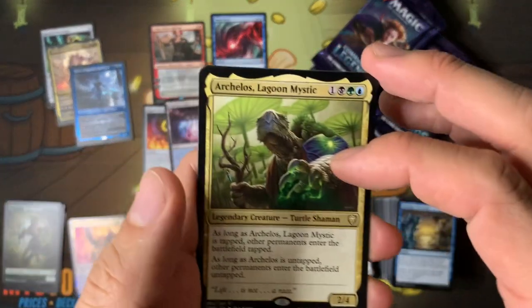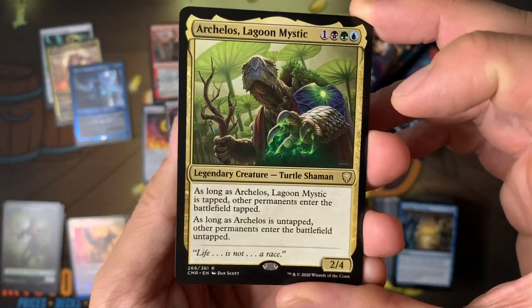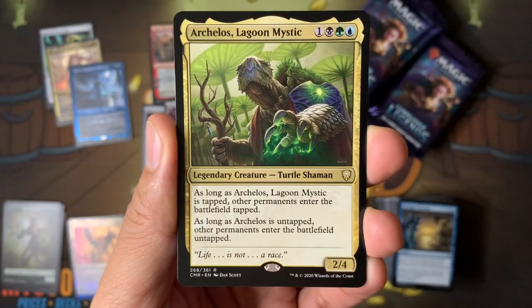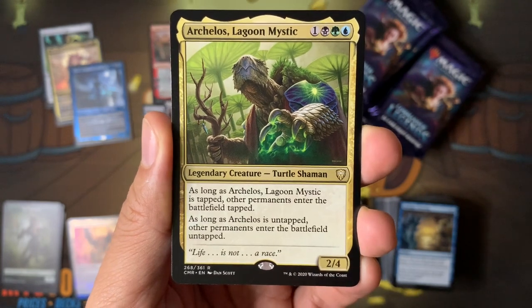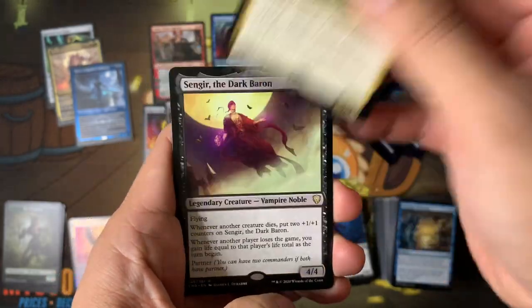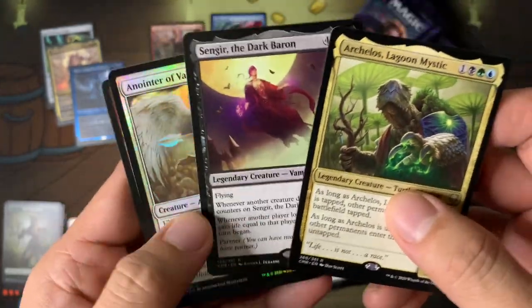Archelos the little turtle — it's weird. As long as it's tapped, other permanents enter the battlefield tapped. As long as it's untapped, other permanents enter the battlefield untapped. It's a weird thing where your shock lands can enter untapped for free.